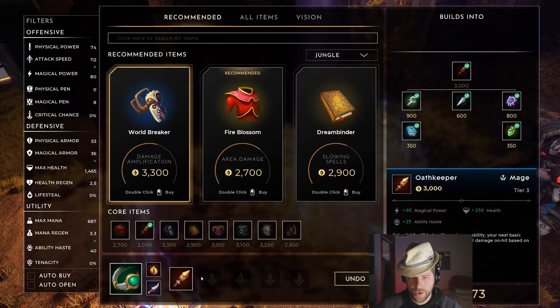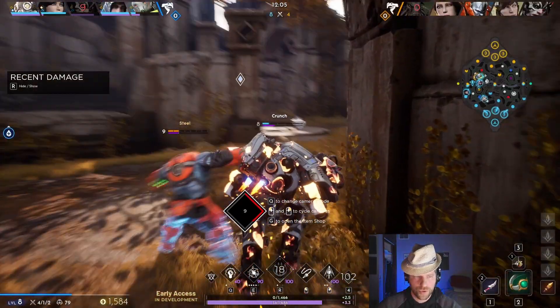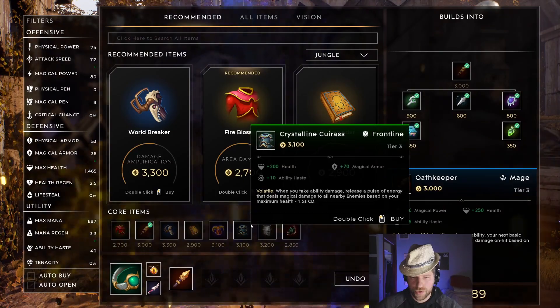Overall the exchanges were in our favor. We finish our Oath Keeper, and now this is the point in the game where I'm thinking: what do I build here? What's the next item?